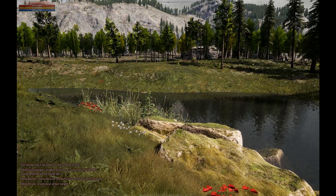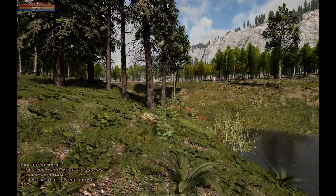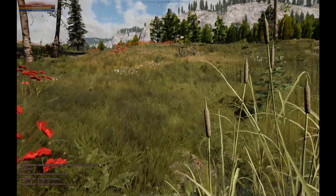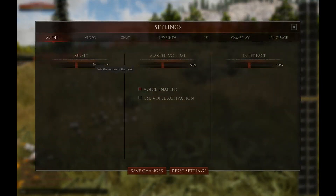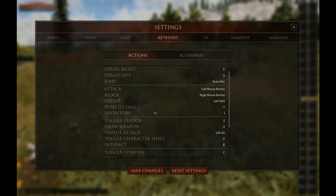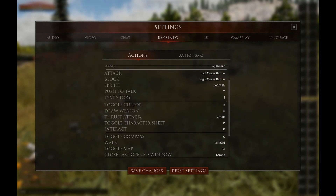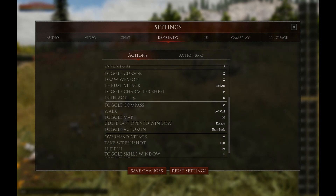Oh my god, this is so beautiful! This kind of looks better than the majority of games on the market right now. I can see something over there. Shift is sprint, you can jump. Checking keybindings: attack, block, sprint, push to talk, toggle cursor, draw weapon, thrust attack on left alt. Oh my god, that's gonna be painful — I've never used left alt in any game in 19 years of gaming.